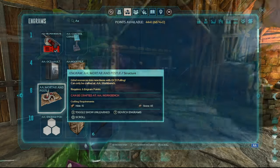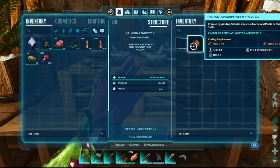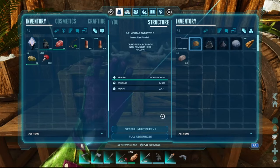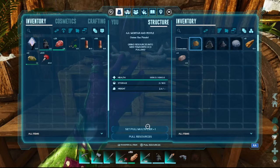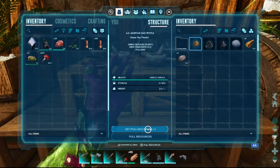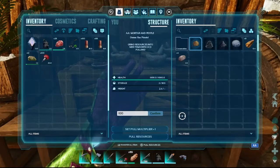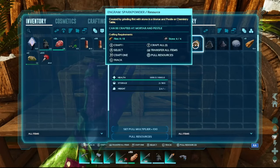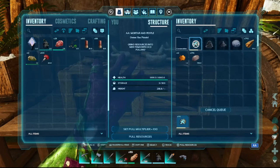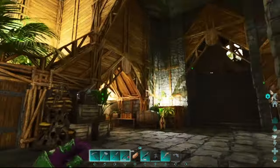The AA Mortar and Pestle looks amazing — we've put ours on a table. Say you want to make spark powder: you click A and push in the right thumbstick. It gives you enough to make one, but you can select the pull multiplier. The pull multiplier pulls from your stored resources into the mortar to make what you need. Set it to 100 for spark powder, confirm, push A and the thumbstick — it pulls the right amount to make 100. Once crafting is done, go to manual sort and it puts everything where it needs to be.